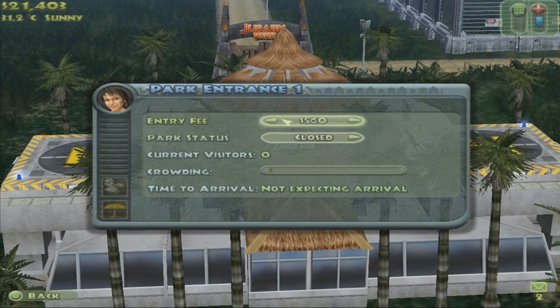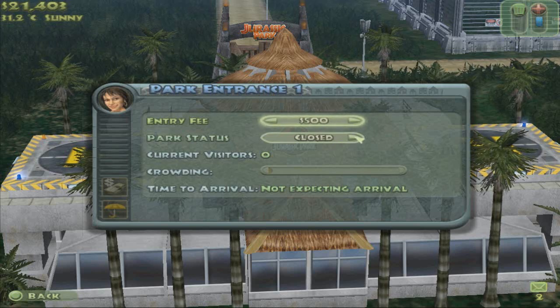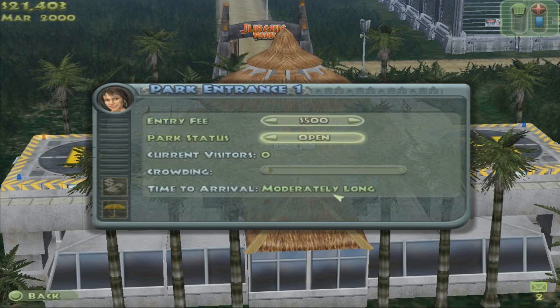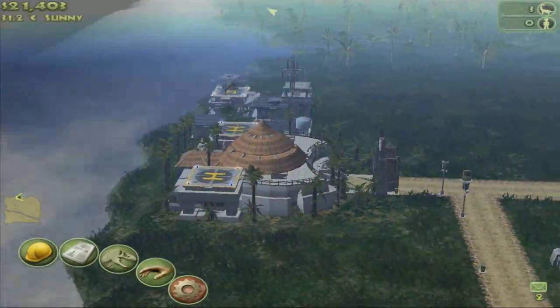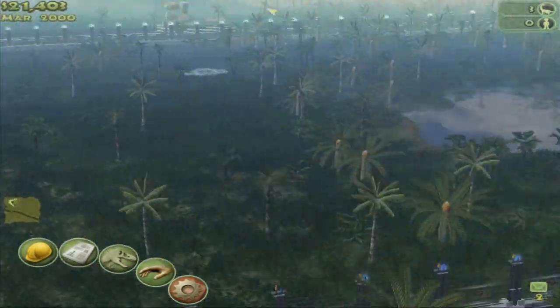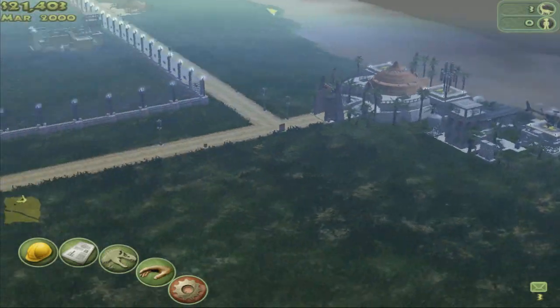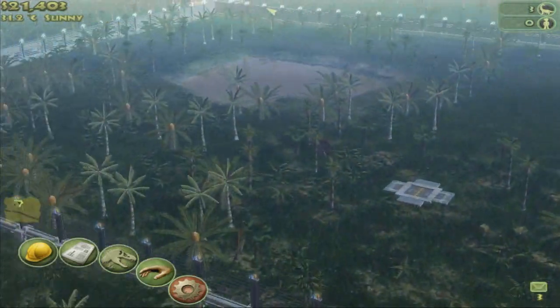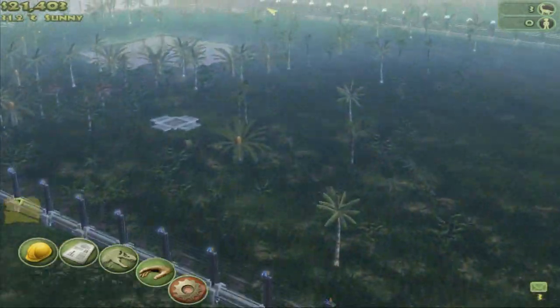So you can change your entry fee here - I'm not going to do that. I'm going to leave it the default for now, $500 seems good to see dinosaurs. Let's open it. It tells you the time to arrival too. Ladies and gentlemen, it gives me great pleasure to declare the newest wonder of the modern world, Jurassic Park, now open! Alright guys, we've gotten our first bit of this park set up. We got our first major habitat, some food, some dinosaurs, amenities, and we opened up. So that'll be it for this episode. Hopefully you enjoyed it. If you did, make sure to give it a thumbs up, check out the other videos in the series, leave me a comment. And I'll see you guys next time. Peace.